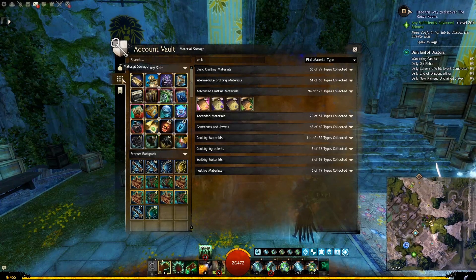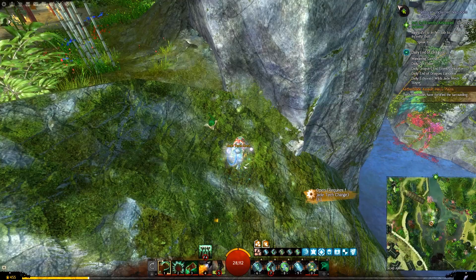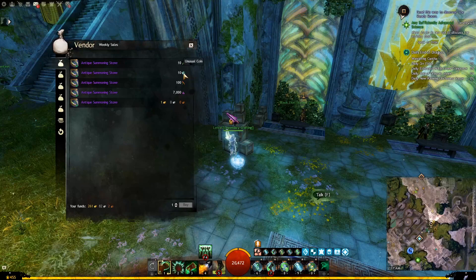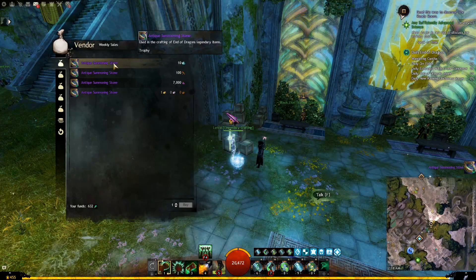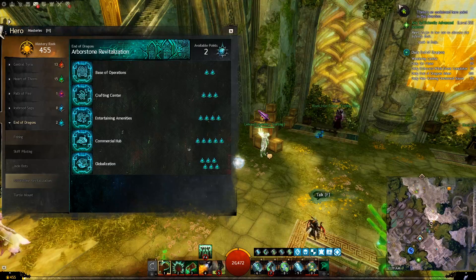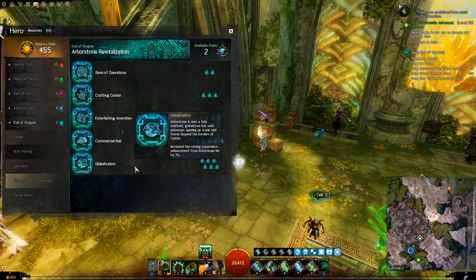To find Imperial Favor easily in the material storage tab, just type 'red' in the search bar. Unusual Coin is a currency you can get from the Jade Tech chests and underwater chests in all End of Dragons maps — I also have a separate guide covering those in more detail. Green Profit Shard is the currency you get when you do the new End of Dragons strike missions. As you buy them from the vendor, those options will go away and will only show up again on the weekly reset, which happens on Monday.